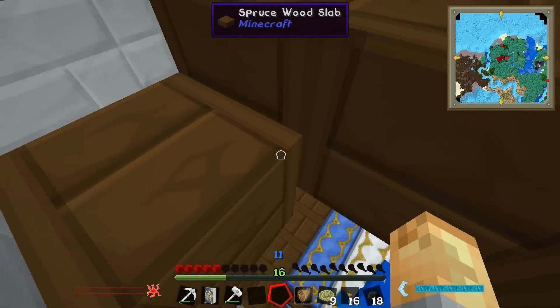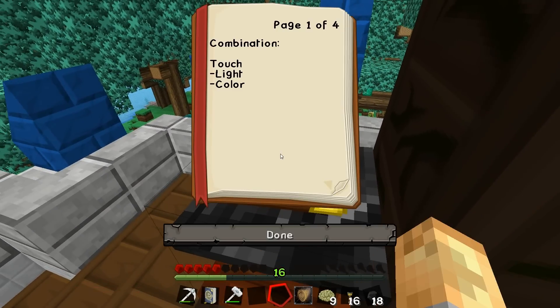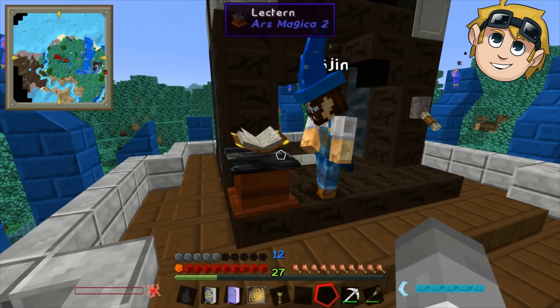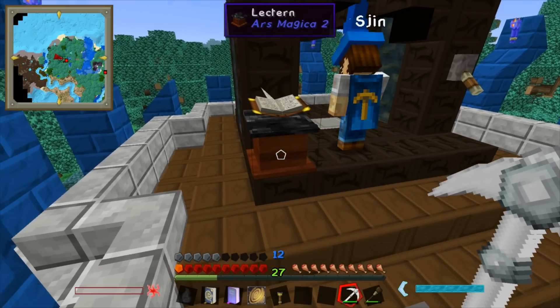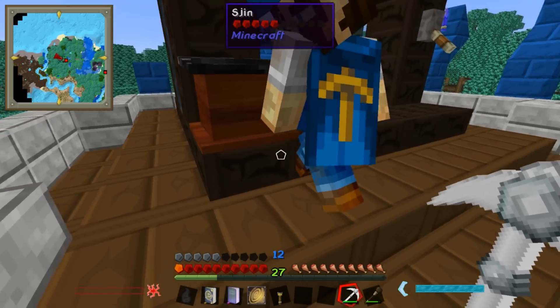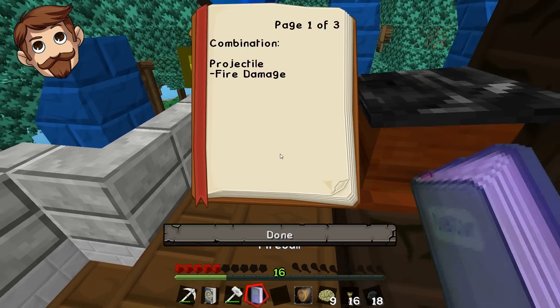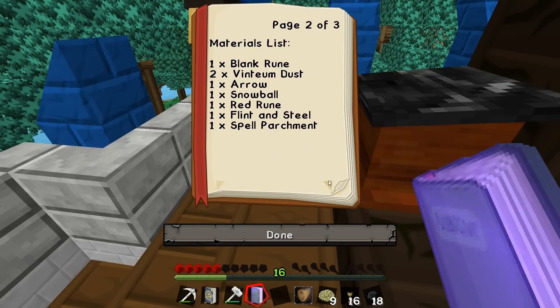I take it up to the altar to see what I need to make it. I think what the color aspect does is change the color of whatever you shoot it at. I can't take the book off the altar. I literally had to smash the altar to get it off — you just break the bottom block, then put it back down. What does your fireball need? Can I read it and it'll tell me?